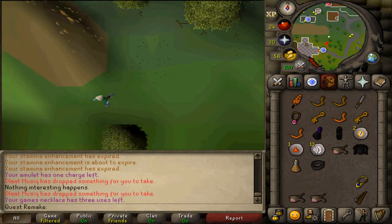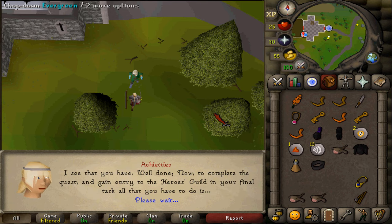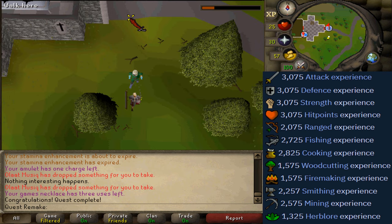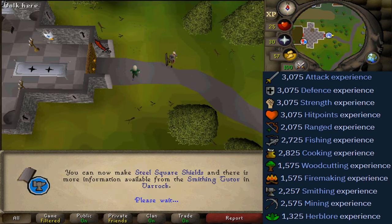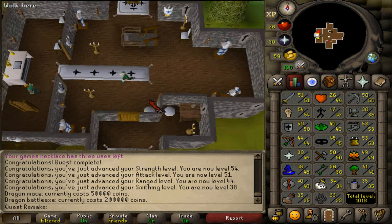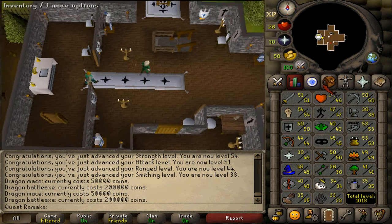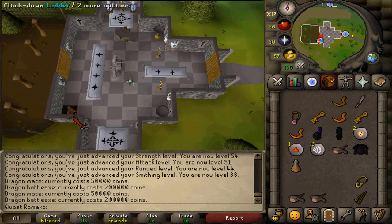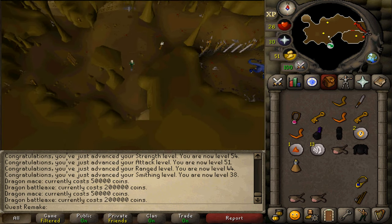You are awarded between 1,300 and 3,000 experience in every single skill that was in the game when this quest was released. You now have access to the Heroes Guild. If you go upstairs you will find Helemos — trade him and you will now be able to buy dragon maces and a dragon battle axe. If you have 60 Attack you will also be able to equip these. You also now have access to the Fountain of Heroes in the basement, which will charge your Amulets of Glory with four charges.